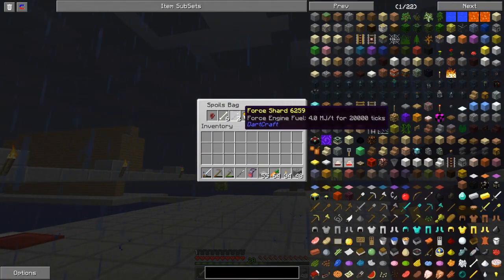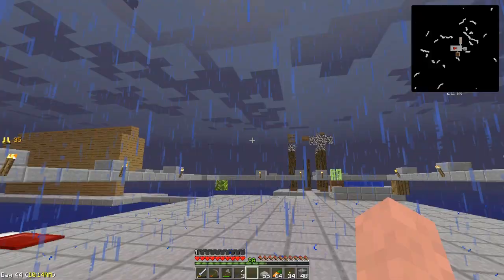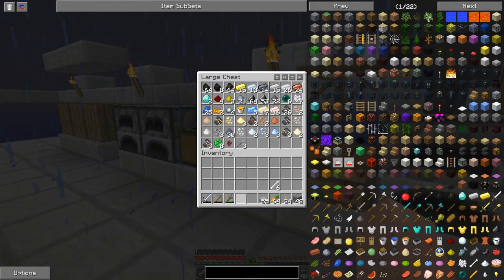So let's have a look. Got some force shards, a bucket of force which is nice, nether wart, and some bones. Nice. They will all come in very handy I am sure.